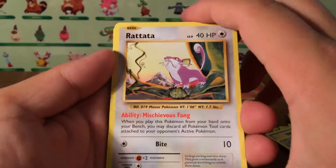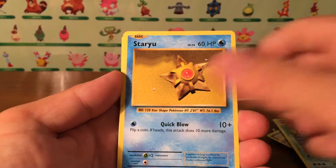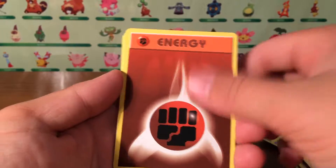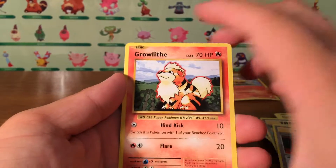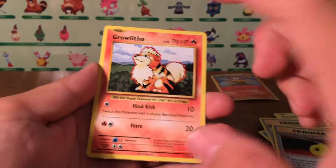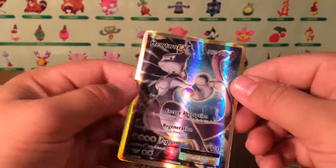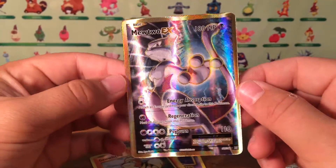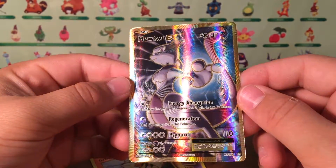We got a Rattata, Tangela, Staryu, Fighting Energy, Magikarp, Celebi Spirit Link, Nidorino, Devolution Spray — and then I think it's this Breloom card. But the final card is... oh my gosh, guys — oh my gosh, no way! I just pulled a Mewtwo EX full art!